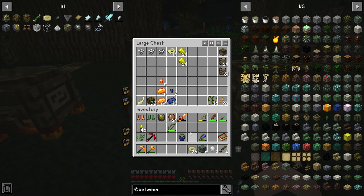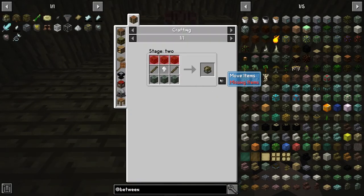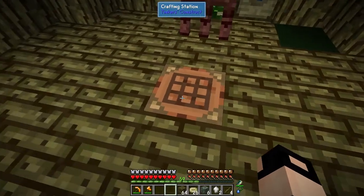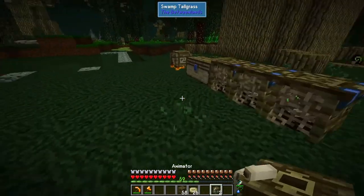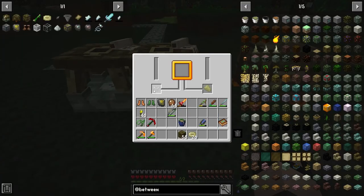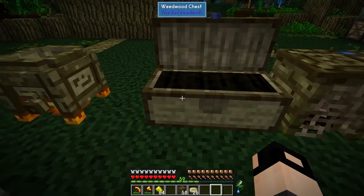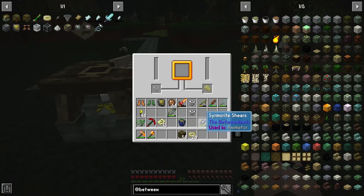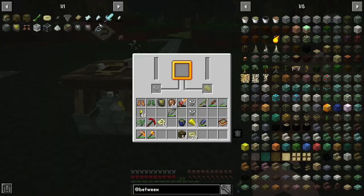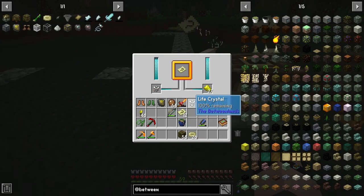I want to make two animators - well, you can just make one, but I wanted two. The animator is used to repair your tools, and also for these scrolls. It basically brings the scrolls to life and gives you an artifact item. I have no idea how much energy it uses. Let's animate all we can with the three life crystals that we have.